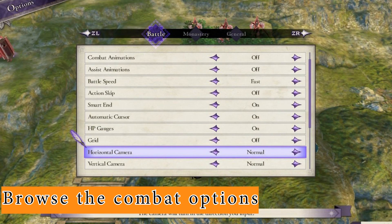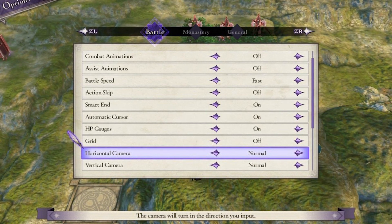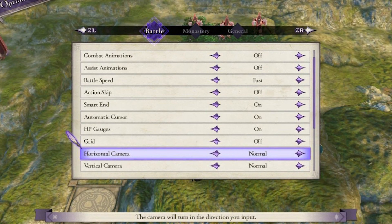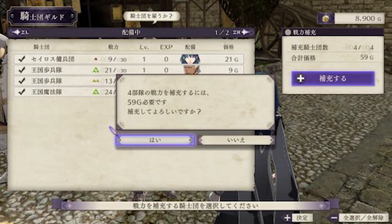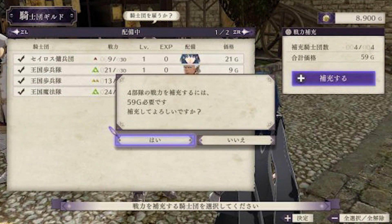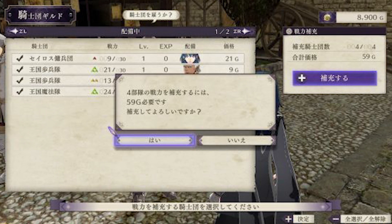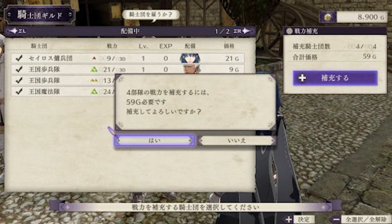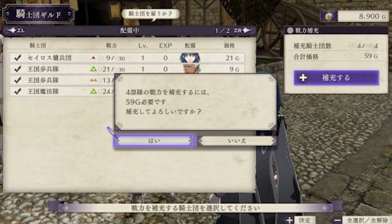Browse the Combat Options. There are a lot of things in combat that you can either disable or adjust from the menu. For example, the battle speed can be increased and combat animations disabled. Similarly, health gauges can be hidden, and the game can end your turn automatically if all of your units are spent. There's also an Action Skip option that skips the actions of enemy units, which might leave you in confusion as to what happened on your turn.